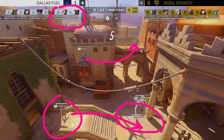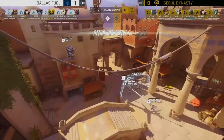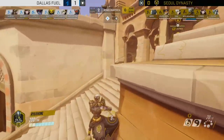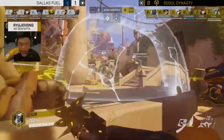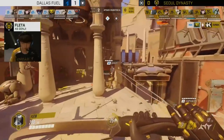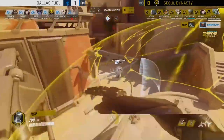Soul Dynasty are running a standard dive composition. One decision I want to question: Effect is starting right in the middle of the team, so Chips has nowhere to run to — you want that Widowmaker to act as a mobile anchor for the Mercy so she can escape if needed. Soul scouts out, spots the dive, and goes in. Flader spots a trap nicely, which could have done huge damage, but they're looking for the focus target. Zumba gets D.Va bombed, but damage starts rolling in as Flader begins cleaning up.